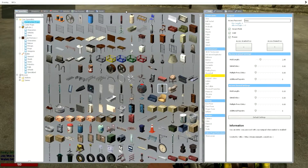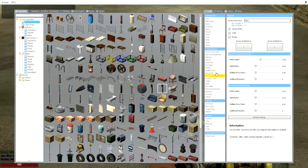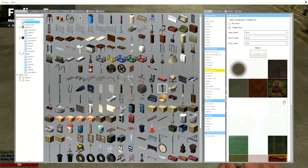Basically what we're going to do is we're going to grab the prop you want to use as your fading door, and then you're going to get your fading door tool out. Now, there is a thing called Toggle Active, and I'll show you what that does in a minute, but for now just keep it on.